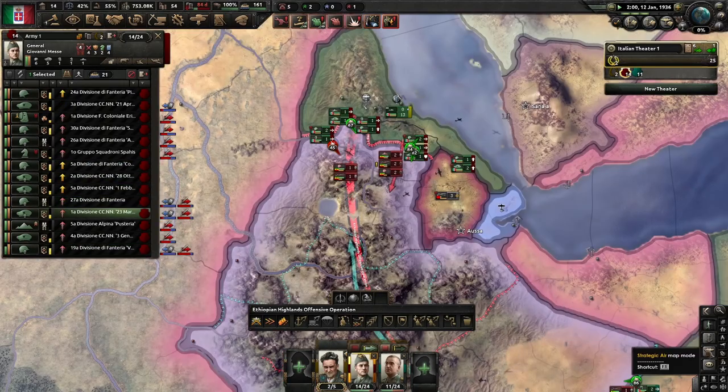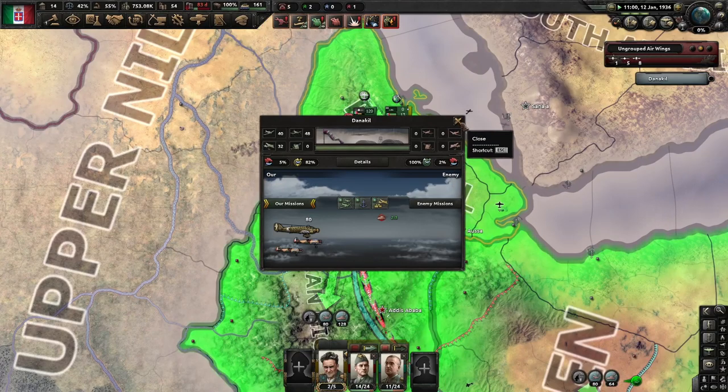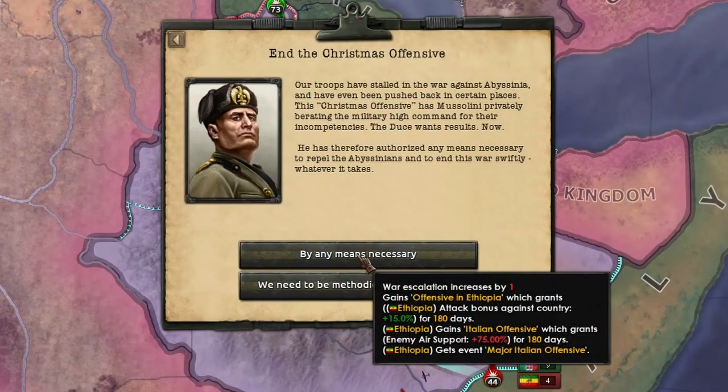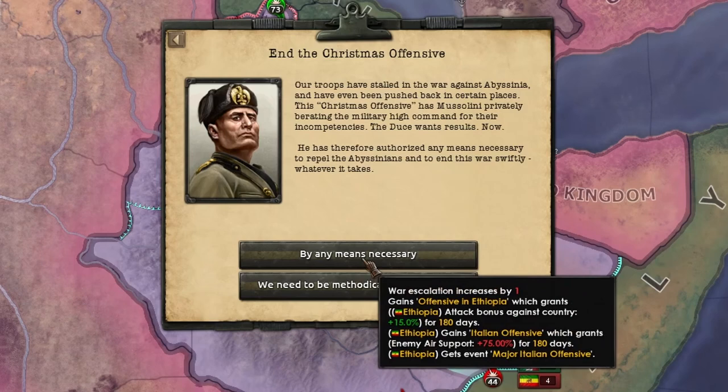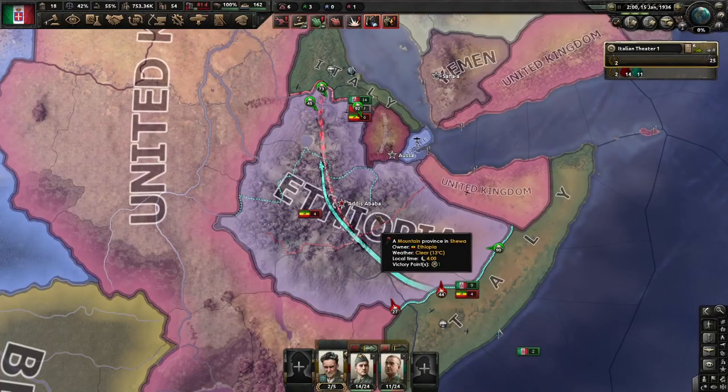But hopefully with aerial superiority we're going to be doing okay. End the Christmas offensive — so here we go. I could either gain logistics in Ethiopia, which decreases my supply consumption, or I can get an attack bonus. Yes — by any means necessary.